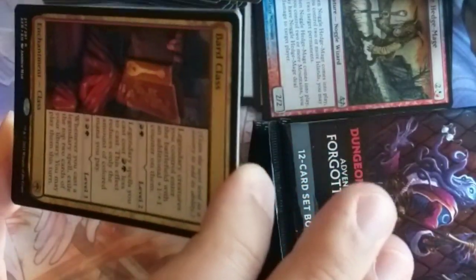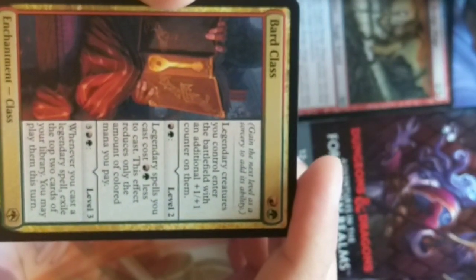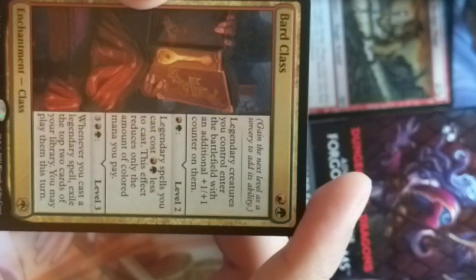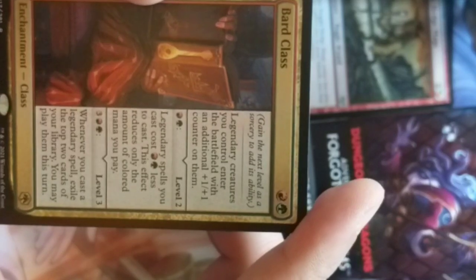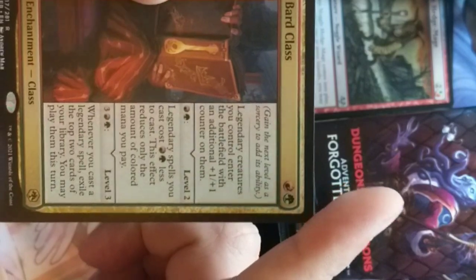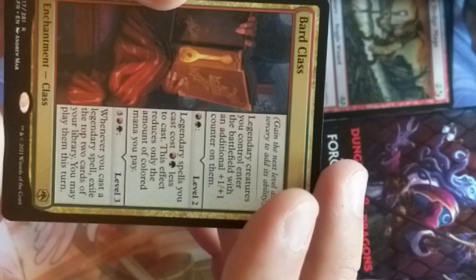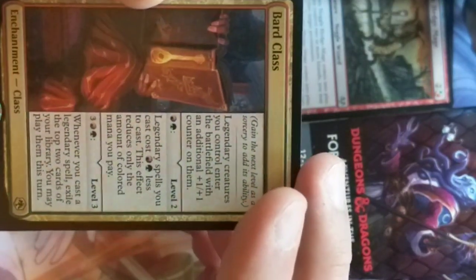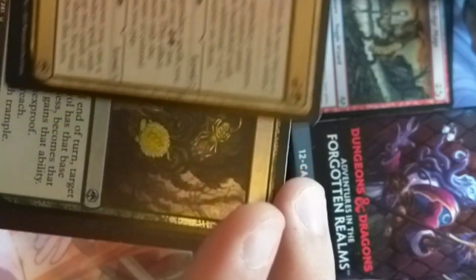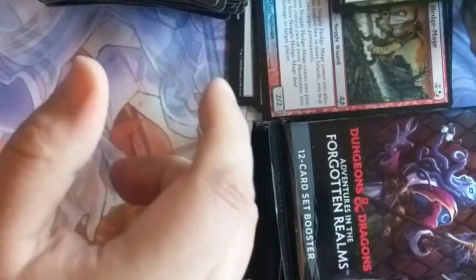Bard class is a rare class. Legendary creatures you control enter the battlefield with a +1/+1 counter on them. Legendary spells you cast cost a green and red less to cast — it only affects the actual colored mana. And then the last level: when you cast a legendary spell, exile the top two cards of your library and you may play them this turn. Bards are pretty powerful in this game. Wild Shape foil — that's a pretty powerful class there.